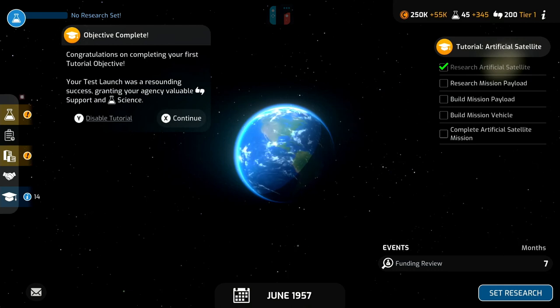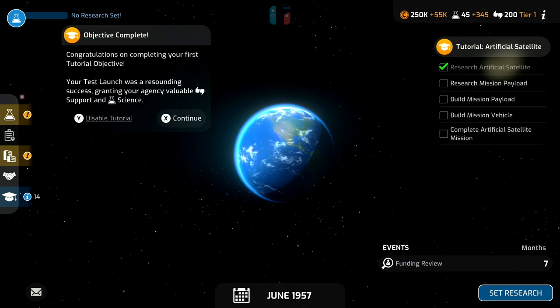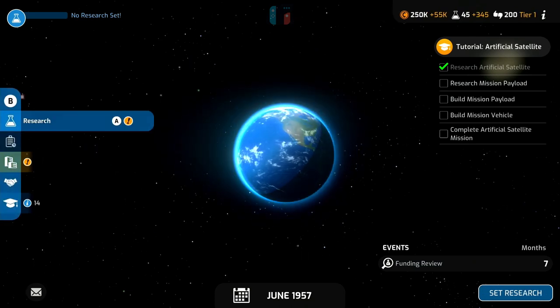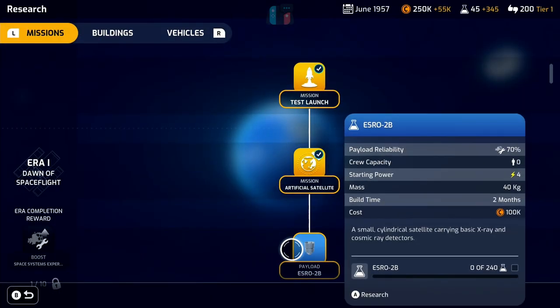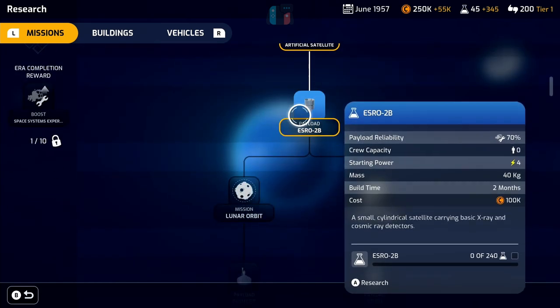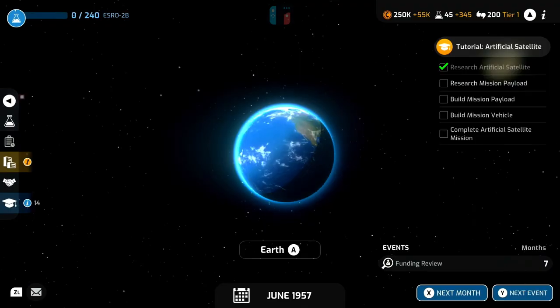Carrying on here — we've got the next set of tutorial objectives on the right hand side. We need to research the artificial satellite, which we did already, research a mission payload, build the mission payload, build a mission vehicle, and then complete the artificial science mission. The tutorial pop-up says congratulations on completing your first tutorial objective — the test launch was a resounding success granting your agency valuable support and science. So we've already done the artificial satellite research and now we need to research the ESRO-2B mission payload — let's get that underway.